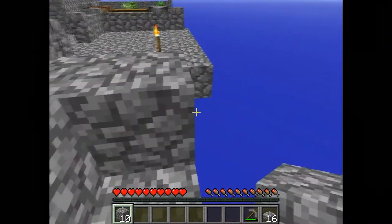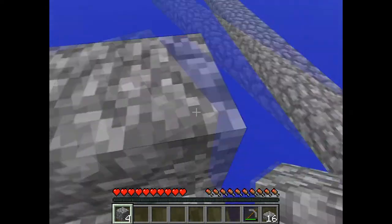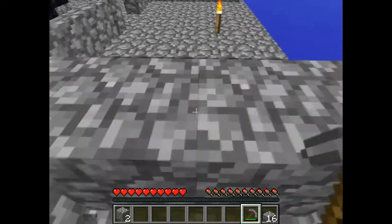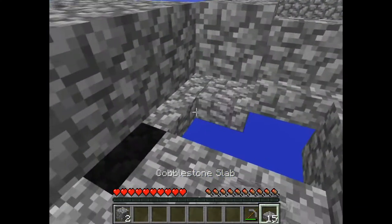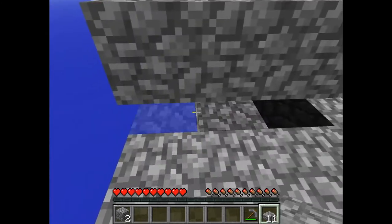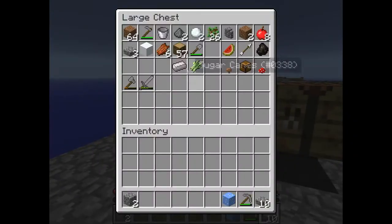Let's build around like this. If we lose the water source that will be very sad. Let's first close off the island so we can't fall in - that's the worst thing about Skyblock, falling off the island. Let's grab our ice and the bucket with the other water.